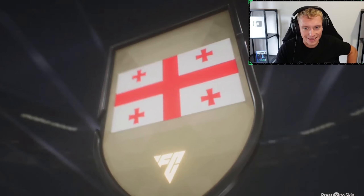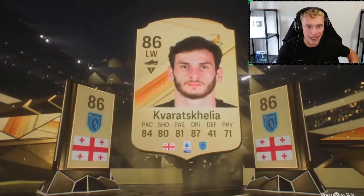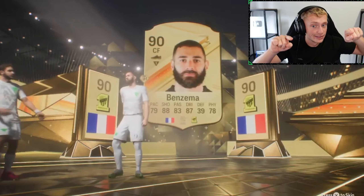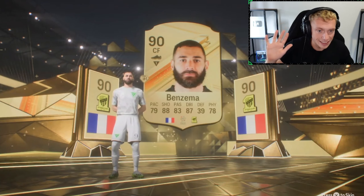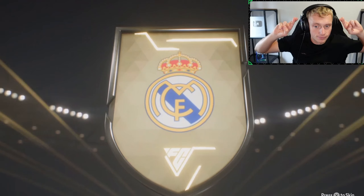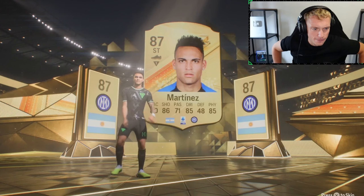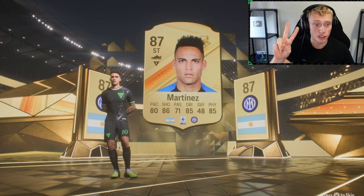The most expensive pack in the game, and this is what we've got. Double walkout — has to be a double walkout. Yes, we do get a double walkout. We get Kareem the Dream Benzema. This is looking promising. Let's not talk about the fact that it cost us 300,000 coins. Come on, Modric — double walkout, we will see a double walkout. Modric and Martinez... this isn't looking very promising, by the way. I feel like we might have only just got two walkouts.